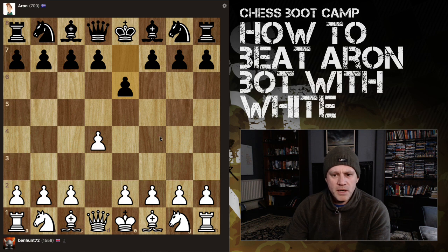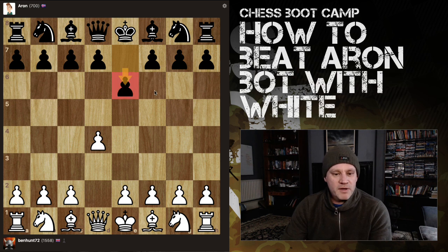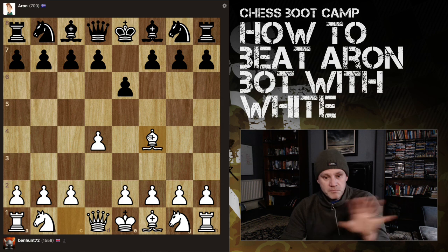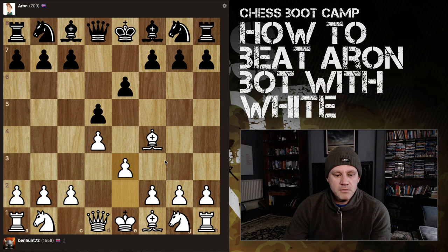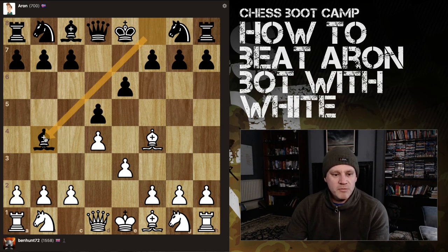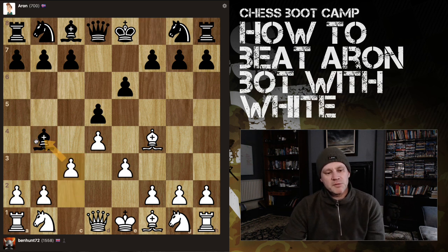I played the London against Elani, so I'm already out of my depth — the Horvitz Defense. I do not understand this at all. I'd be more expecting d5 or a knight out or something like that. I'll proceed with the London plan. This computer is meant to be rated about 700. This is not a great move because white generally either wants to bring their knight out, but usually in the London you push c3 anyway.